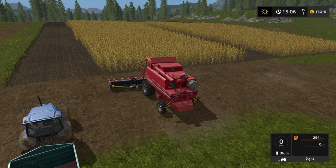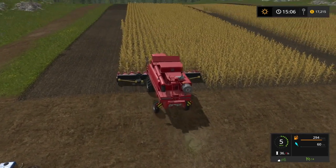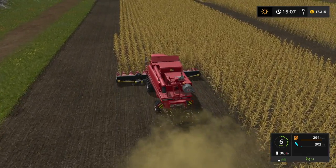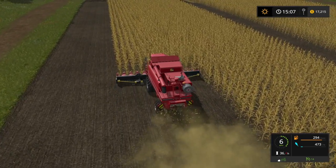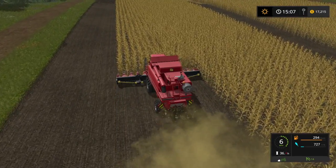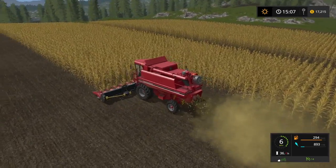Corn doesn't sell for a whole lot in this game, so I'm mainly just gonna stock it up in the silo. And if I end up buying pigs — which I probably will here soon — they require corn to be fed, so I'm just gonna use that corn to feed the pigs. I do have another field over to my right that I will turn into corn silage as soon as I'm done cutting this field.